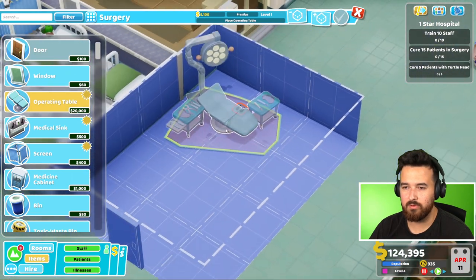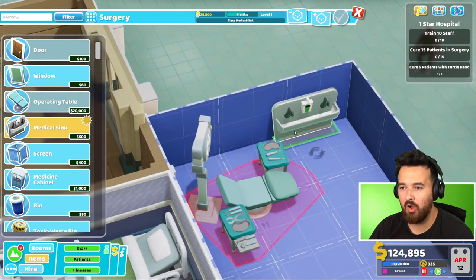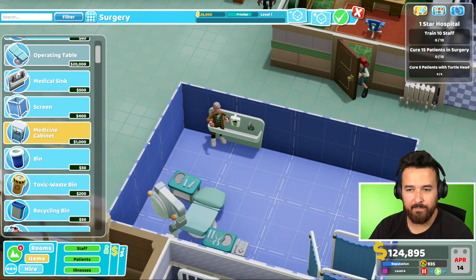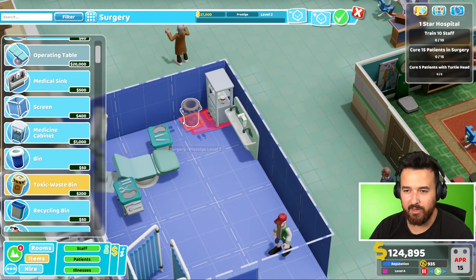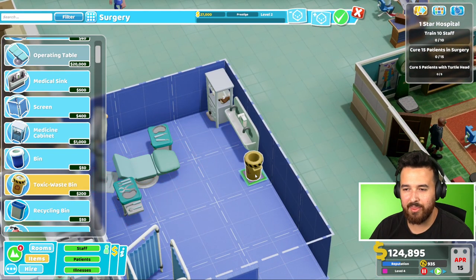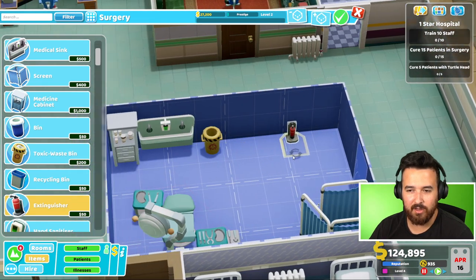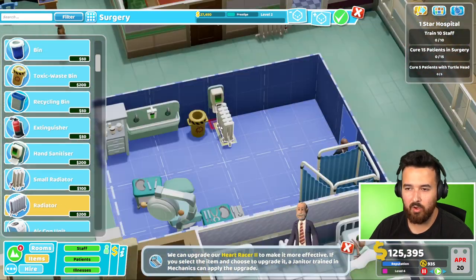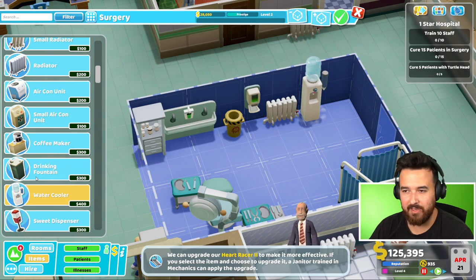Get some medicine cabinets because you definitely need them in here. Get a toxic waste bin - we'll make this place nice. I think we're still kind of near the nuclear power plant, so it might be a good idea to have this. Fire extinguisher, always important. Hand sanitizer. A radiator for heat. Of course, water cooler next to the radiator - can't forget. And I'll actually do two chairs because you need a nurse and a doctor in this room, so maybe two chairs for this room.